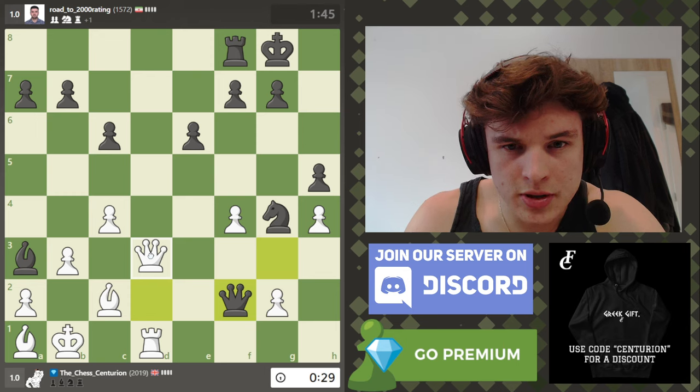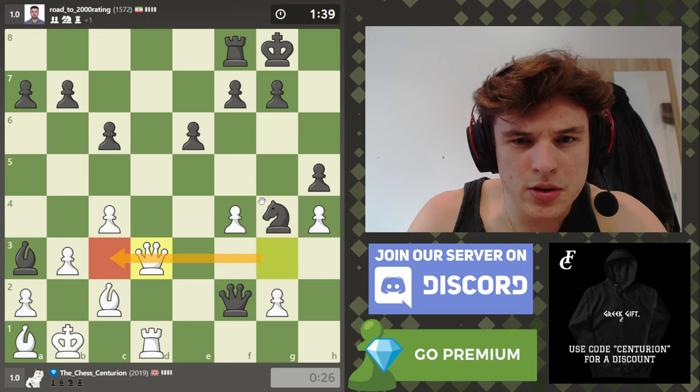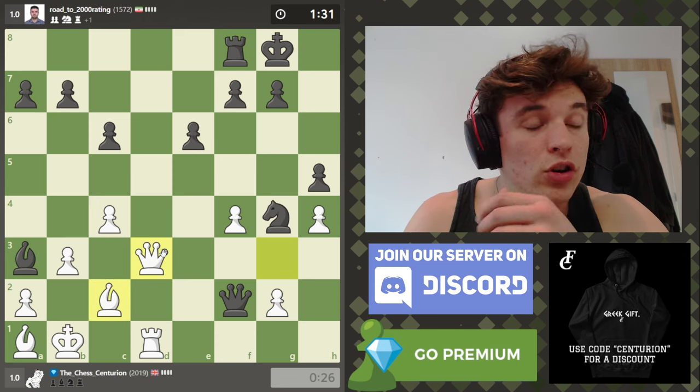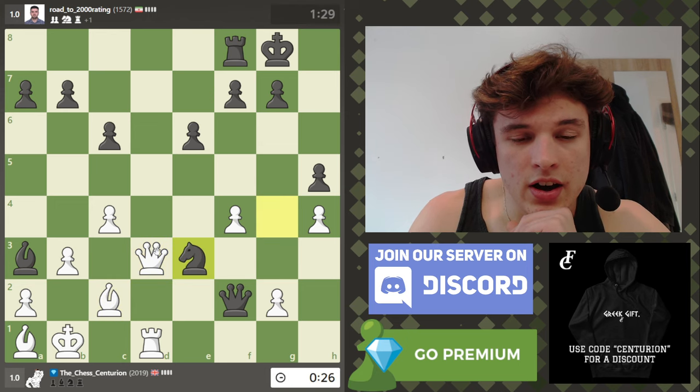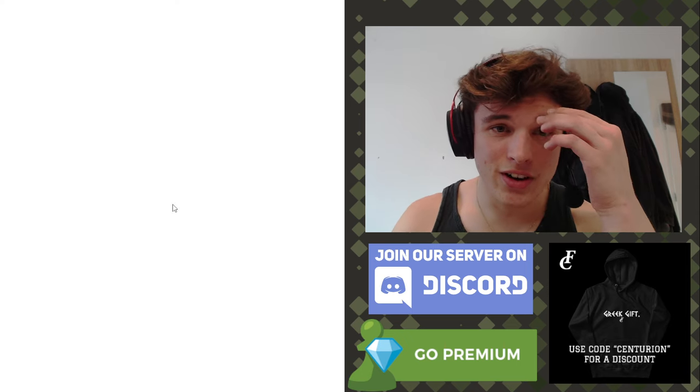We still have a potentially deadly attack though — we've got a lot of pieces pointed at my opponent. Let's go queen to d3. It might have been better to go here and after here go there, trap the bishop. Oh, we might still be able to do that actually — let's say f5. My opponent just blunders mate in one, so that makes my life a lot easier.